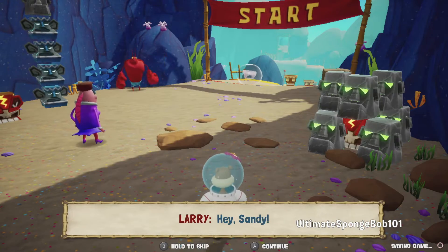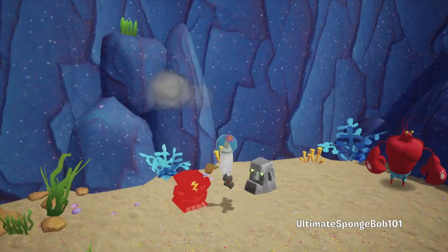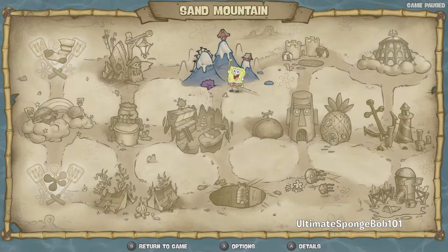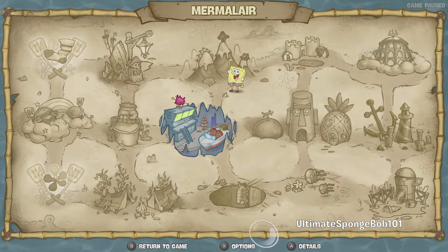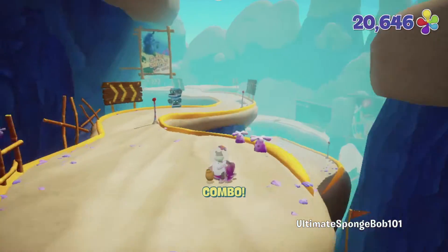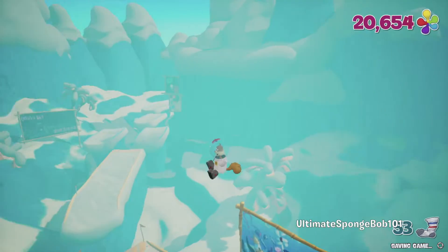Hey Sandy, howdy Larry! First up, I assume we have to change to SpongeBob to do the time challenge with Larry. I'm going to save up here first, and then we're going to go down the slide a couple of times to get the socks as well as the first spatula — the one without the time challenge. Let's jump over here. Very windy path, and oh — there's a sock right here!